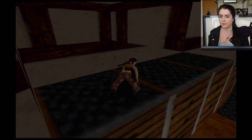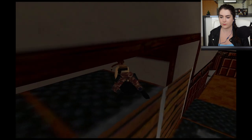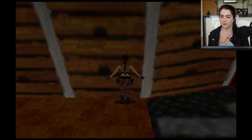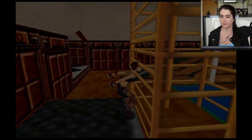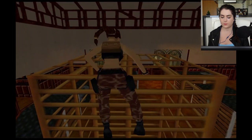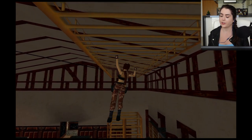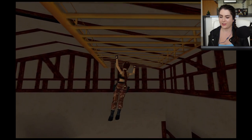Lara demonstrates the crawl: vault onto the block, hold down the crawl button while using directional buttons to move through the gap, then at the end turn around and drop off the ledge keeping action held. She also shows climbing frames — walk up, press and hold action to climb, then use directional buttons. Monkey bars: press jump then immediately hold action, using directional buttons while keeping action held or she'll let go. 'I love monkey bar swinging!'